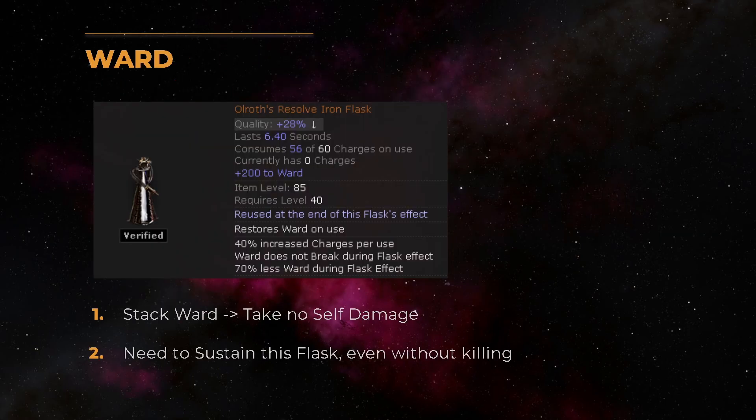The last thing we need to know is how we mitigate the damage that we take all the time. We use the Alroth's Resolve flask, which has the line 'ward does not break during the flask effect.' This means if whatever hit we take is less than our ward, we don't take any damage at all — this is why the archetype is called Ward Loop. Stacking ward should be pretty obvious: we just get ward on the helmet, boots, and gloves, and we use global defense items wherever we can — a chest, possibly a talisman with global defenses, and the staff mastery with 30% increased global defenses.